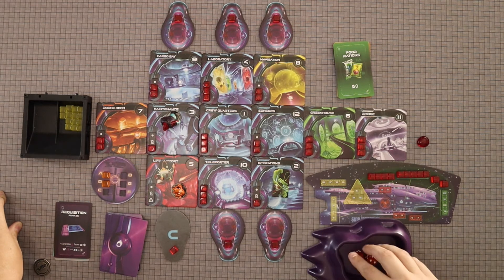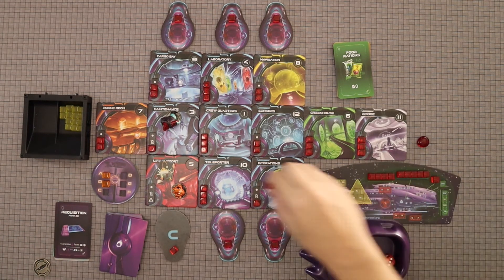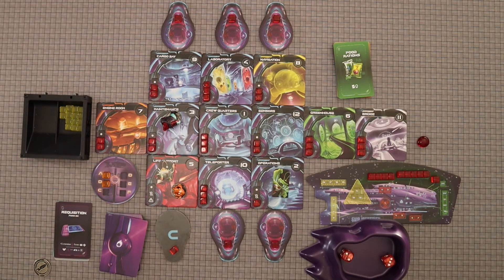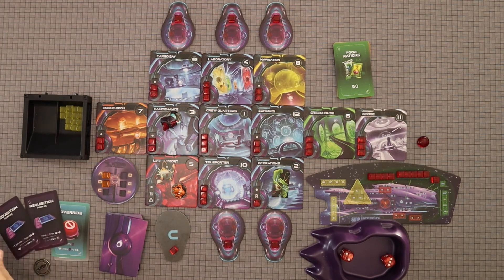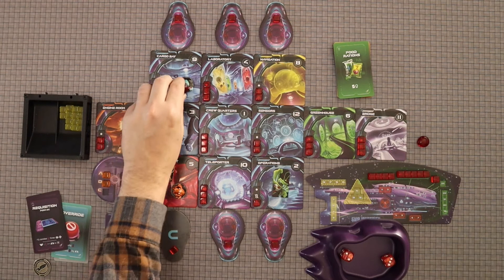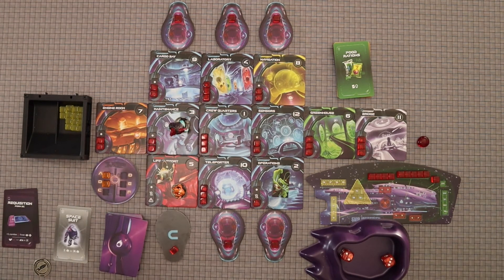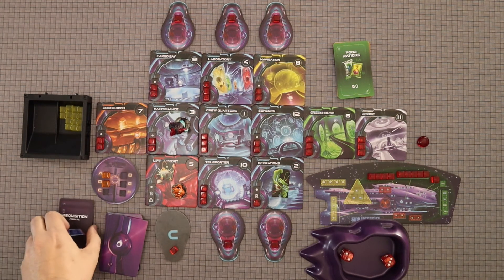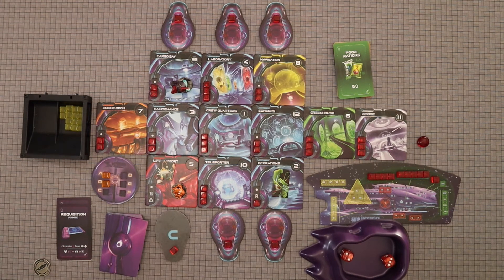With luck I'll roll a two now. Back to Chad — five. So it goes right through there. First thing Chad's going to do is repair here for one. He's going to go here, then I'm going to use his ability and use the cargo bay to collect an override card for action number two. Then for action number three I'm actually going to move to the cargo bay. Then I'm going to use the override card to stop him from moving.